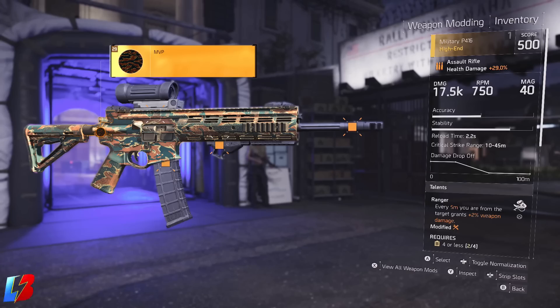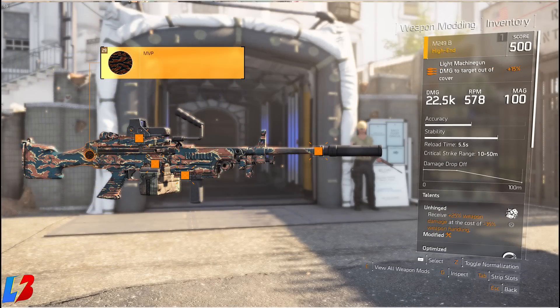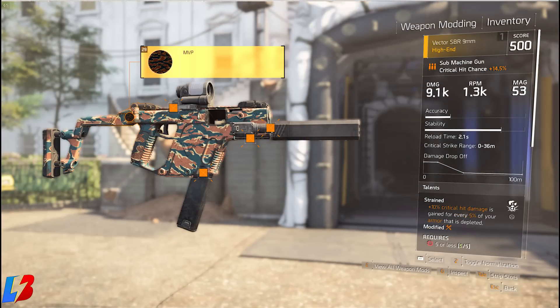One of the things that The Division doesn't do well is letting you know exactly how to get stuff for your weapon. The way you're actually able to obtain this very rare weapon skin is by doing the following: you're going to need to play the brand new PvP game mode called Conflict. But in addition to playing the Conflict game mode, you're going to need to win a lot of games, because in order to get the MVP weapon skin, you will need to reach level 80.